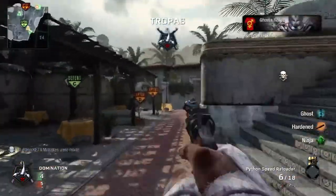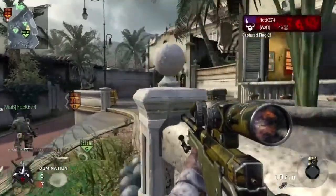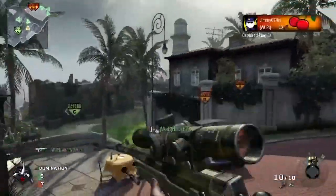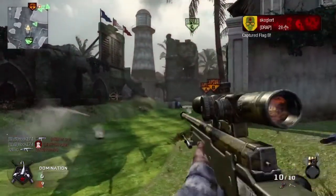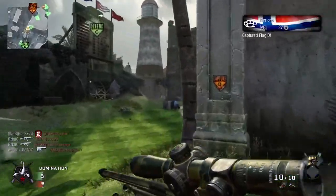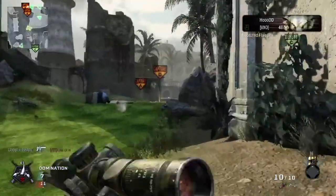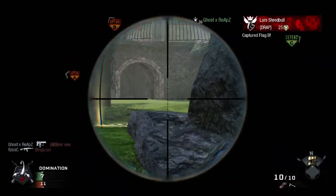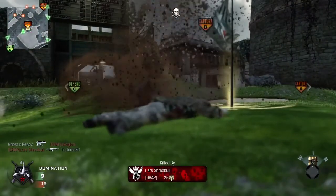Alright, so what's up guys, Tiltedelf here. I'm bringing my first gameplay commentary on the new Annihilation map pack. The gameplay you're watching is on Hazard, which is the remake of Cliffside from World of War, and I will be using the G11. I know I'm using a sniper at the beginning, but I do switch out. I'm using a G11 with lightweight, steady aim, and marathon, no attachment, tomahawk, no claymores, C4.